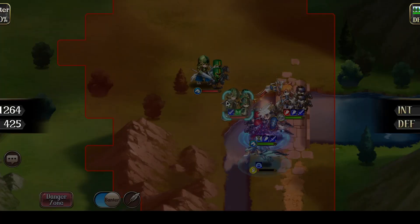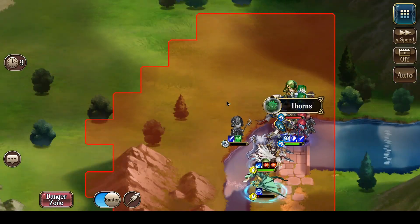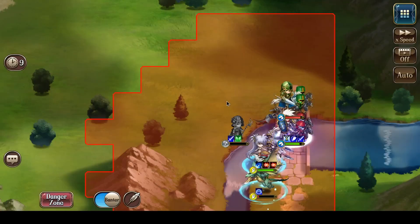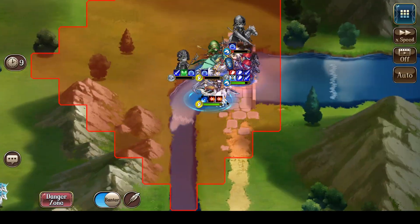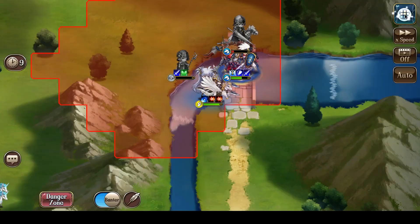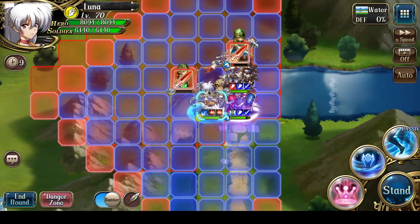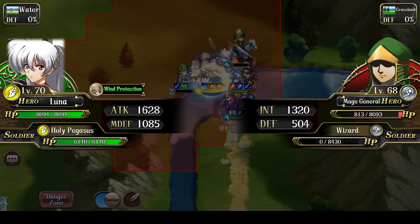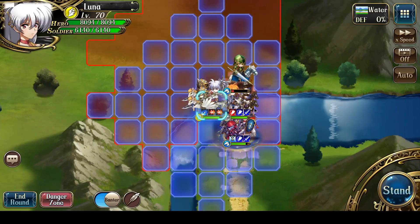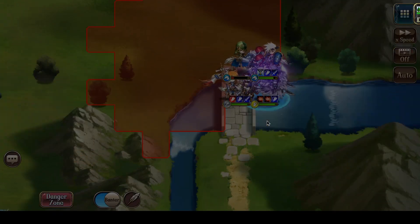Mage General attacks — this will probably be the hardest hitting strike from the enemy, and I lack a bit of damage to kill the Mage General. Enemy Cavalry strike as well. But there we go — battle is basically complete at this point, on turn 6. Let's have Luna finish off the Mage, and Landius will finish off the enemy Cavalry General, ending the battle.